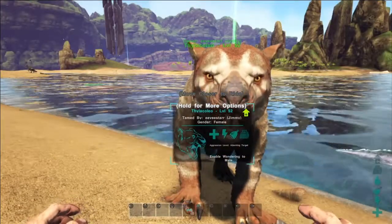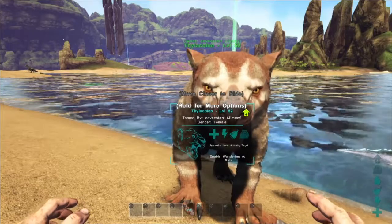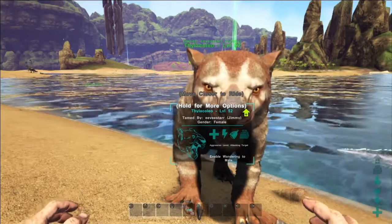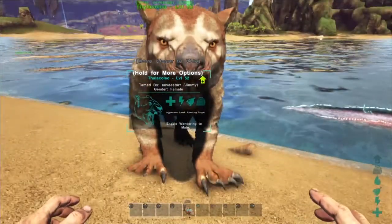The Thylacoleo's preferred food is cooked lamb chops, which you get from sheep. It also likes titan boa egg kibble. You can make a saddle for it, and you unlock the saddle at level 50.